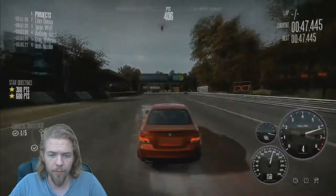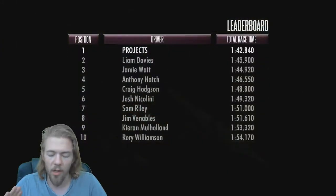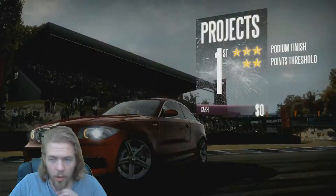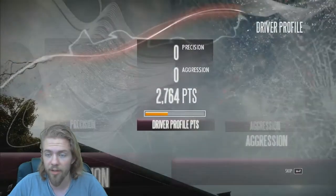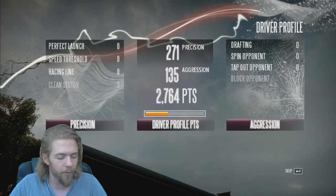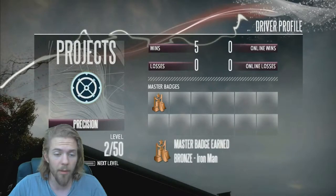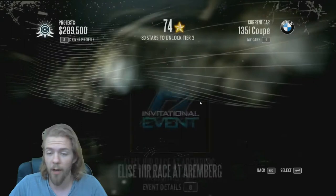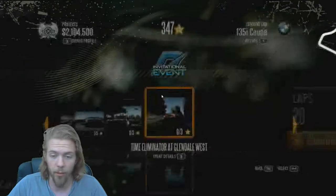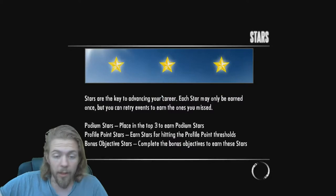There are a lot of things you can do in this game: classic races, drifts, 1v1s, challenges. You can collect stars throughout the game by completing the challenges in each race, and gain driver profile points, as you can see. The game will profile your driving style as either a precise or an aggressive driver. To get the precise driver, you have to drive carefully, not crash, and not do anything reckless. The aggressive driver is the complete opposite — you can crash and get dirty overtakes on your opponents.